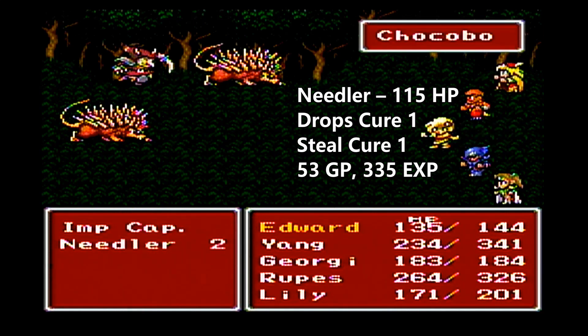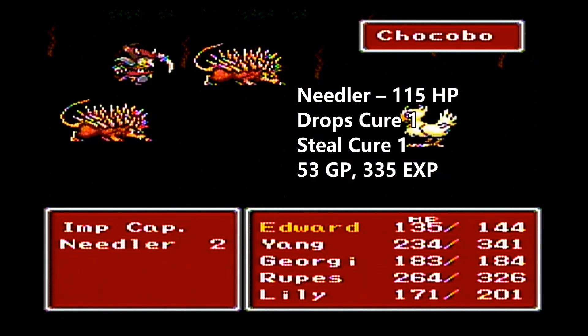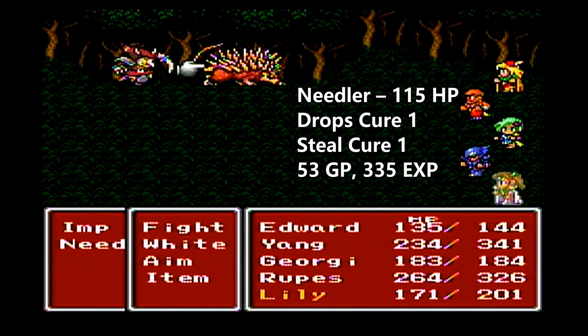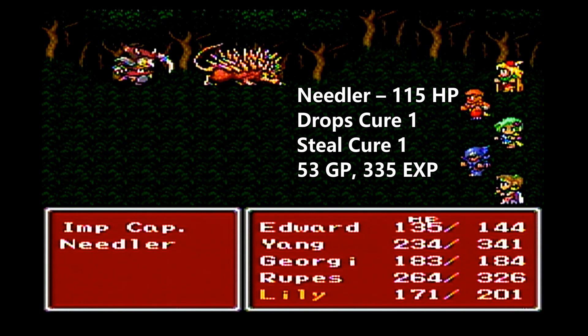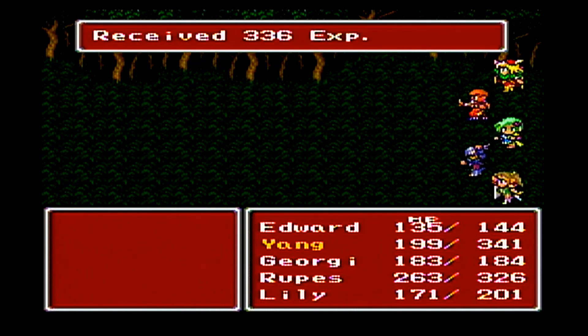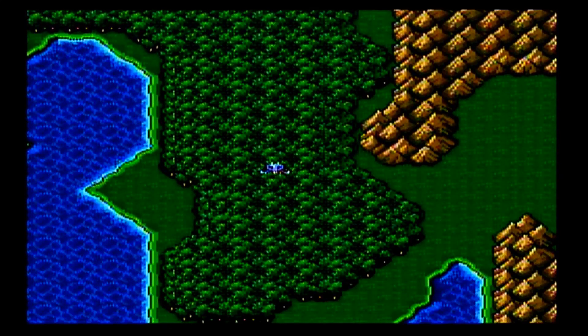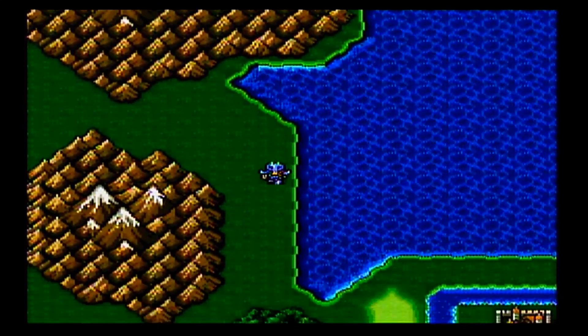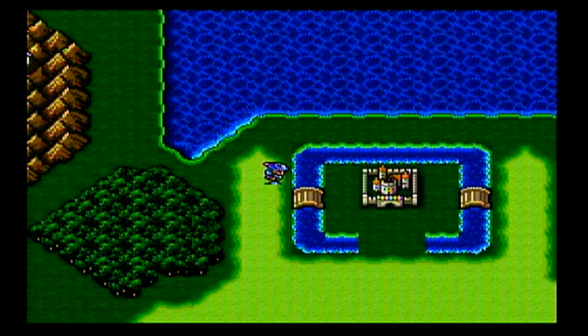Georgie can use the Chocobo to take out a Needler. Don't feel you need to conserve your MP because there's going to be free healing coming up in Fabule. We can also use the aim ability — it will incur the counterattack, but it has 100% accuracy and isn't affected by row, so she can safely target enemies in the back rows from the back row. We just head through these mountains and we'll come across the castle further east. There's a Chocobo Forest over that way too — I'll go there later.